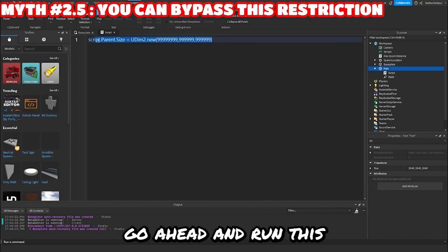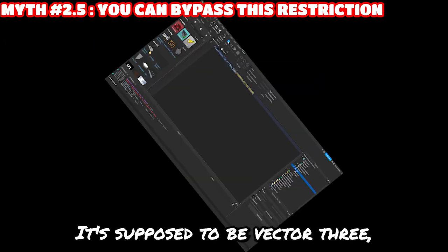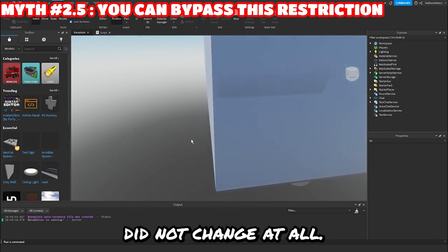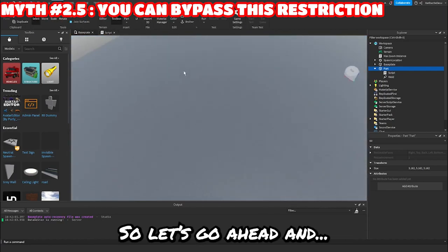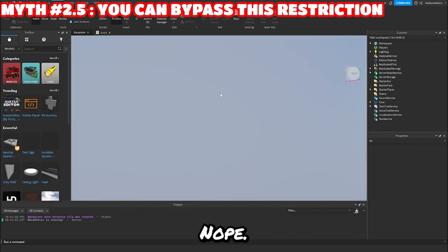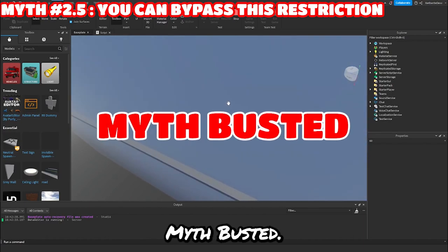All right, let's go ahead and run this and see if the size changes. It's supposed to be Vector3. And no, the size did not change at all. All right, I made the part really, really small and I put it in a true loop. So let's go ahead — maybe now it'll work. And nope. I guess there is no way to bypass the restriction. Myth busted.